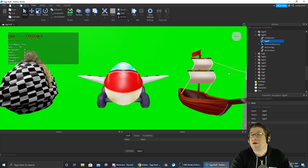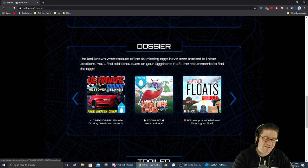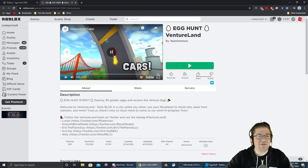Good evening, everyone. My name is Heath Haskins, Code Primate, and welcome back to another Easter Egg Hunt 2020. The next egg we're going after is egg number 49 — the Venture Egg, and it's going to be on Venture Island. The icon of the game looks just like that, and the link to the game is going to be in the description down below. Let's jump in and go get that egg.